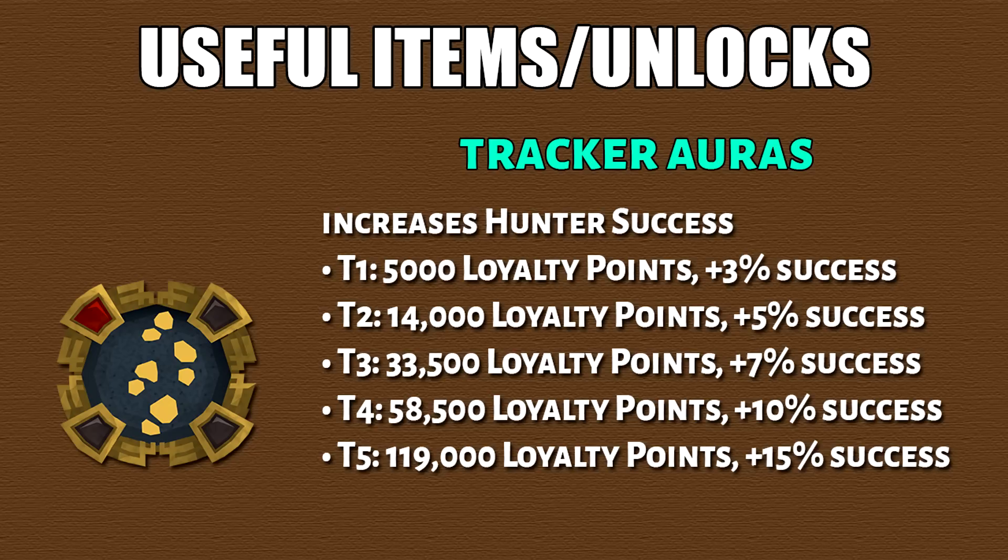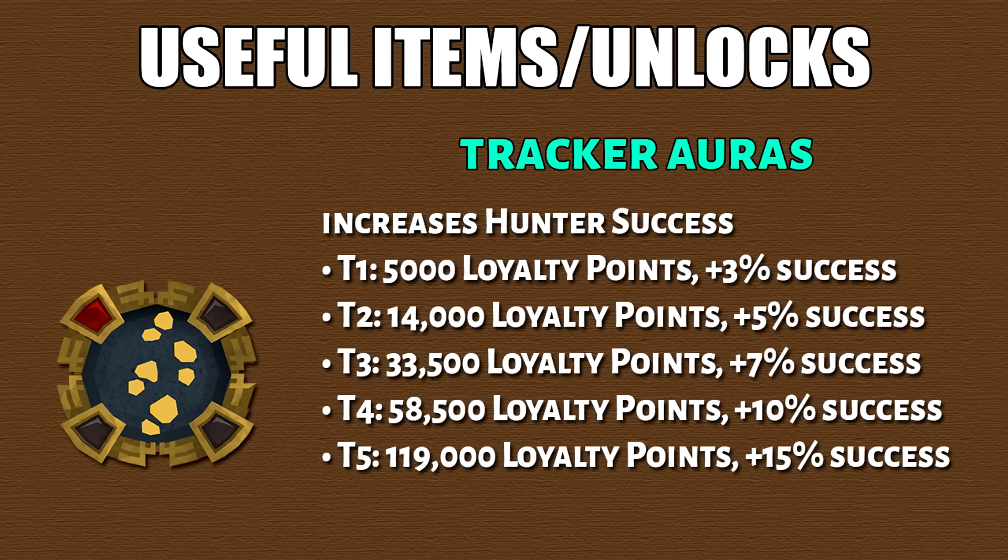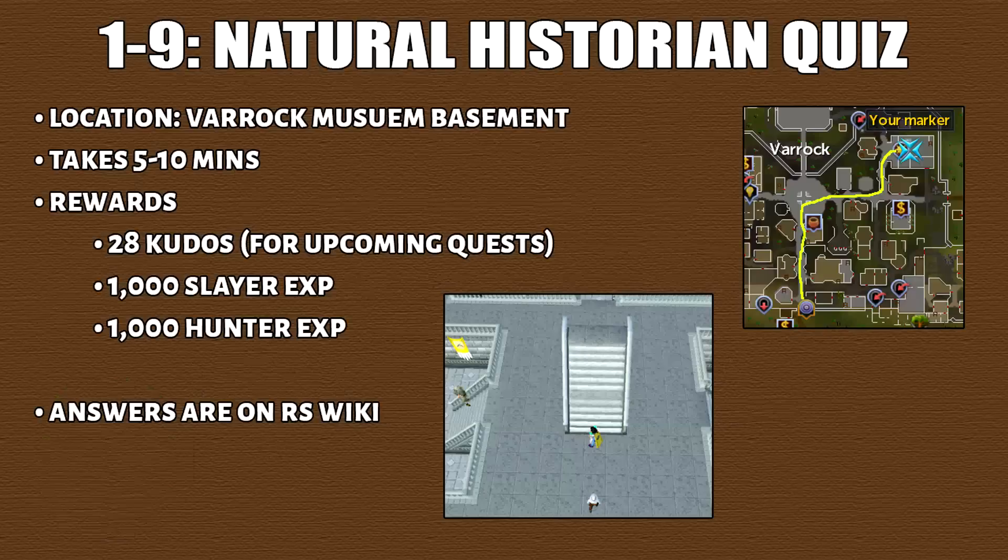Then we have the tracker aura, which increases hunter success by a certain percentage. It's from Solomon's Store so it will cost you loyalty points. Finally, we have grace of the elves. The most notable effect for hunter is a chance to spawn a seren spirit, which you can click to receive a random drop from the rare drop table — essentially giving you extra loot.